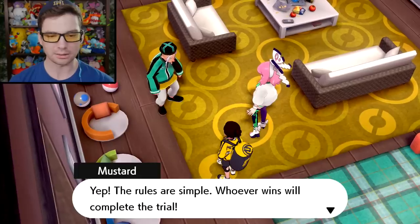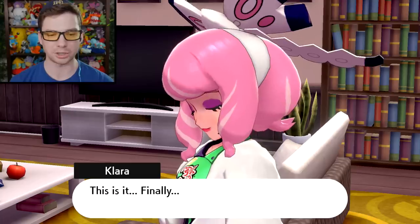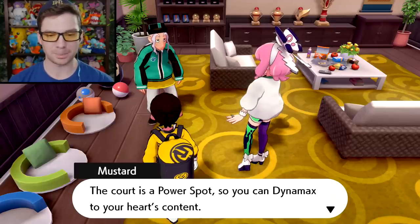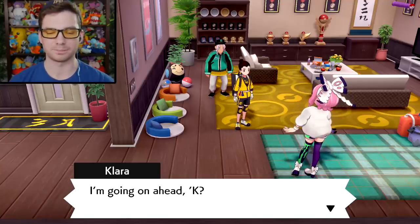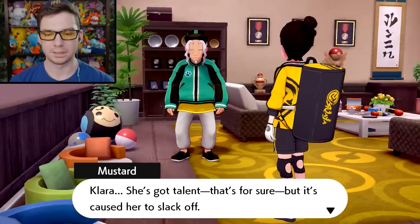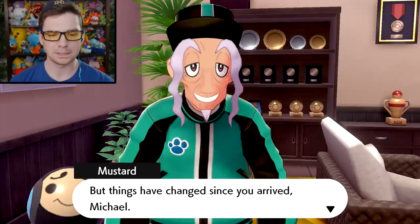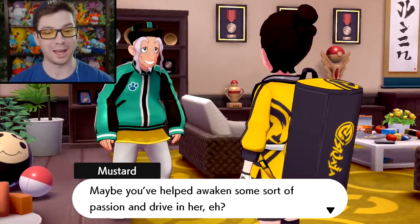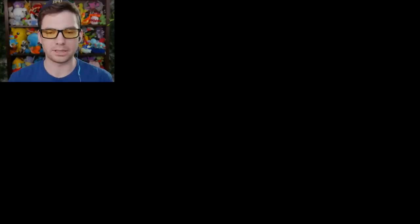The battle will be held in the battle court behind the Master Dojo — a power spot where they can Dynamax freely. Clara rushes off to prepare. Mustard notes Clara has talent but it's caused her to slack off; she's never felt the need to try hard at anything. Things have changed since Michael arrived — maybe he's helped awaken some passion in her, though Mustard hopes that motivation isn't put toward anything mischievous.